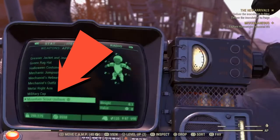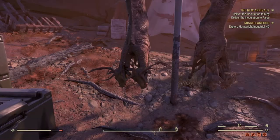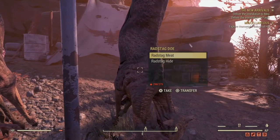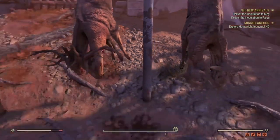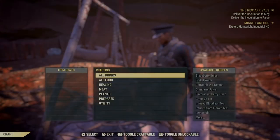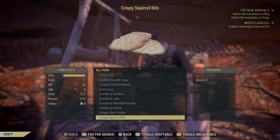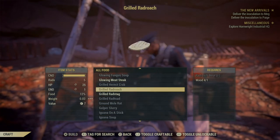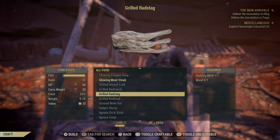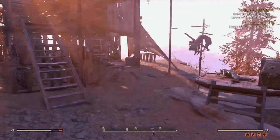Food is a great carry weight booster. All these different foods add carry weight depending on what you have. For example, grilled Radstag adds carry weight when you eat it. The great thing with food is it can be combined with other consumables — so you could have your grilled Radstag, then add a whiskey which is plus 10 carry weight, then stack a Buff Out on top of that. They all stack together, which is really handy.